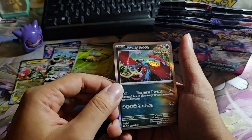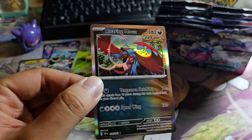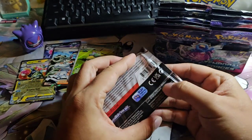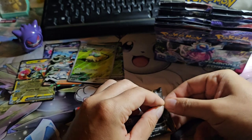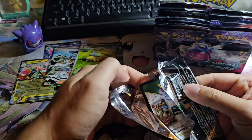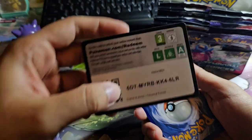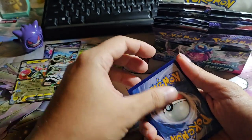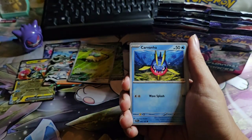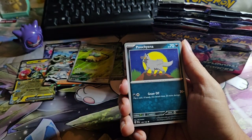Roaring Moon — nice. I always wanted the Special Art Rare for Roaring Moon at the previous set but I never got it. I kind of like this Pokémon because it's based on Salamence, right? Who doesn't love Salamence? Thwackey, Poochyena, Sableye, Great Tusk, Glimmet, Dribble.